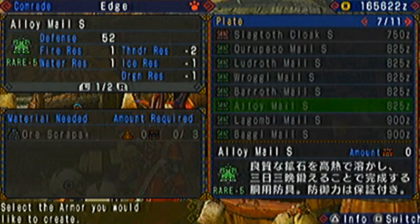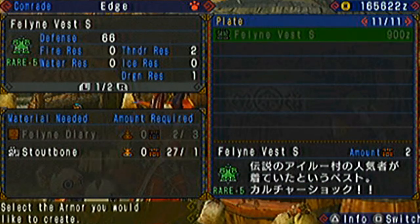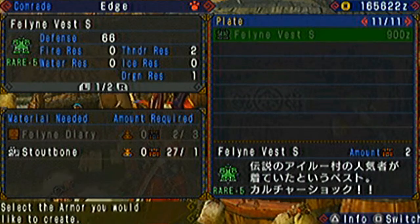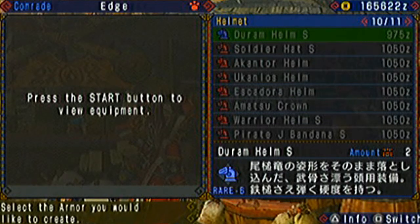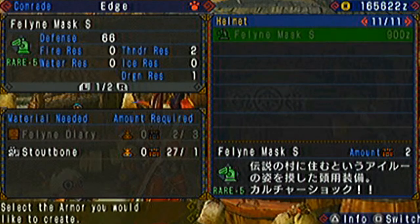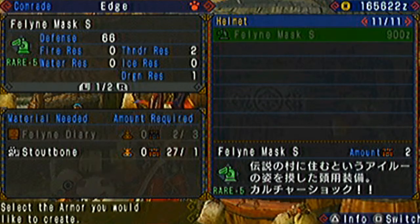There's also a higher level feline armor — the S-tier. This one involves three feline diaries and a stout bone for the feline vest S, and three feline diaries and a stout bone for the helmet S as well. The difference between the two aesthetically is the same, but the S-level ones obviously offer higher defense.